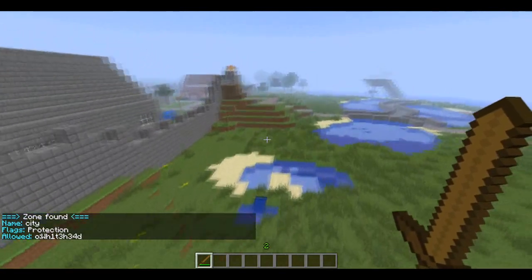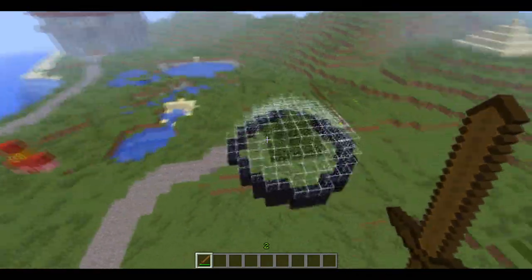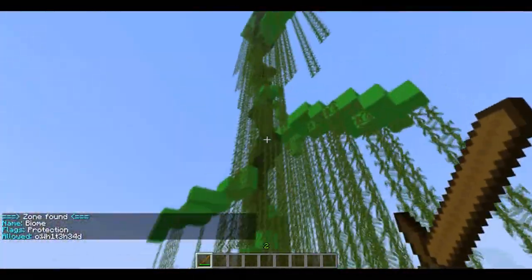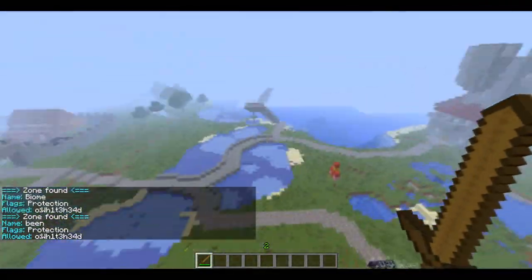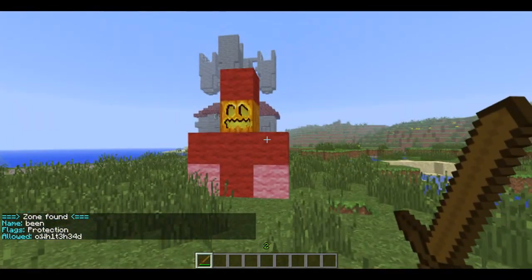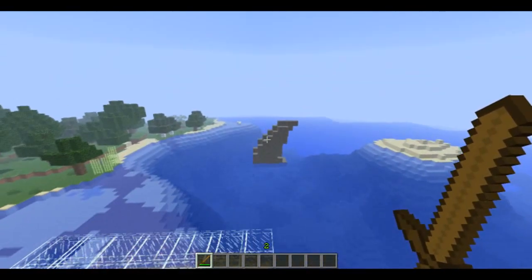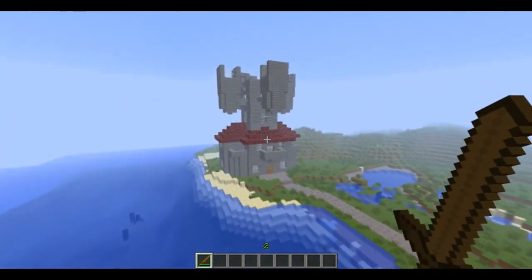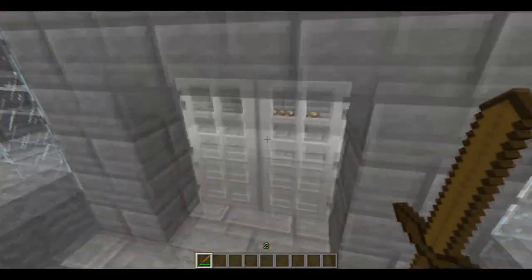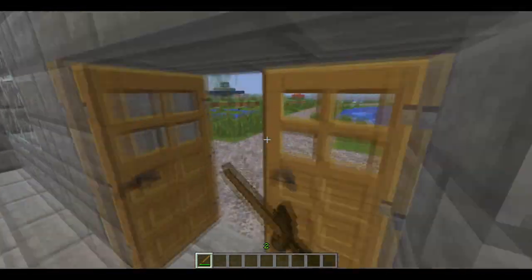Alright, here's the building area. You can pretty much build anywhere really, but we have a little biome thing that is protected. Jack and the Giant Beanstalk is protected. A friend who came on earlier tried to make a gnome. We have a research lab and a shark fin — this is the other op's house, who set this server up with me. I don't think he's finished with it yet but so far it does look pretty impressive.